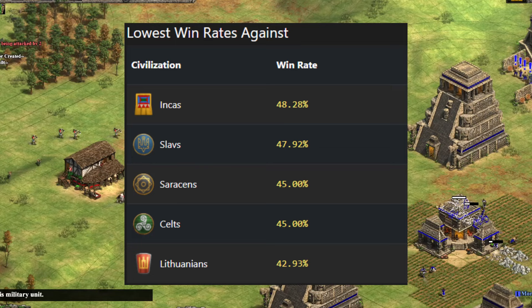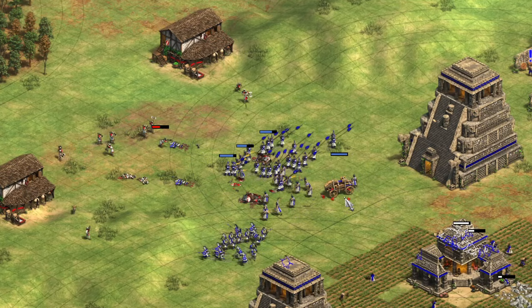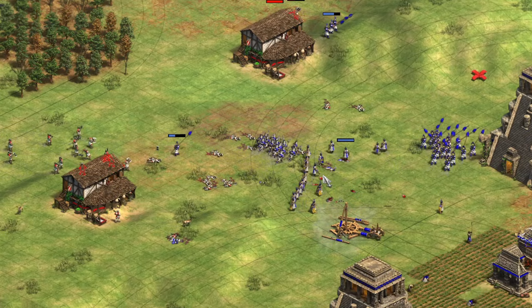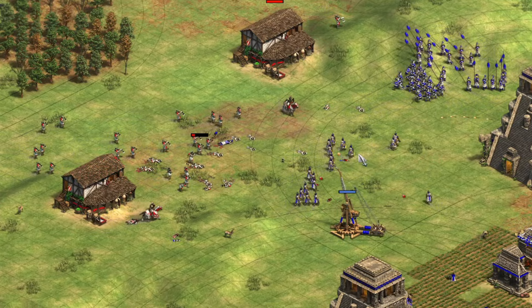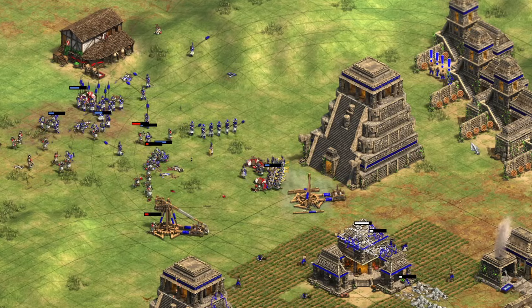Before we dive into the top five, it's worth having a look at the top five for high-level rated players. We've got the Incas, the Slavs, and the Saracens, which are three that don't appear in the final overall list. One of the main strengths of the Incas is their unique unit the Kamayuk, which is a ranged melee unit similar to the Steppe Lancer and has high bonus damage against cavalry. It's a slow-moving unit but has good armor and can tear through Frank Paladins easily.